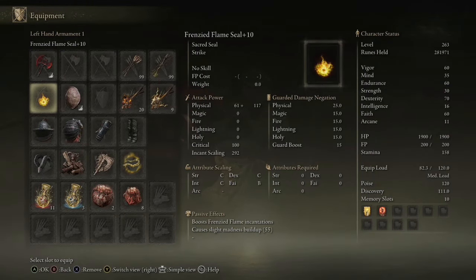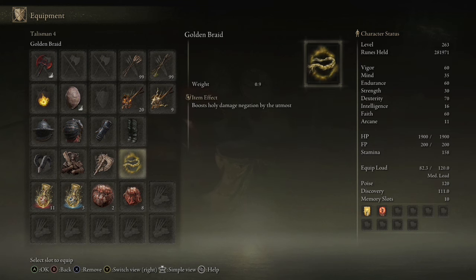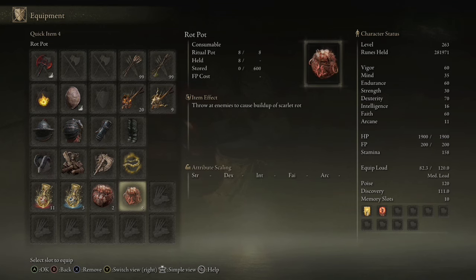For Armor, anything that gets you over 101 poise with the Bullgoat Talisman. And for the rest of your Talismans, you can use the Golden Braid, the Axe Talisman, and the Two-Handed Talisman. Also grab some Rot Pots for Phase 1.